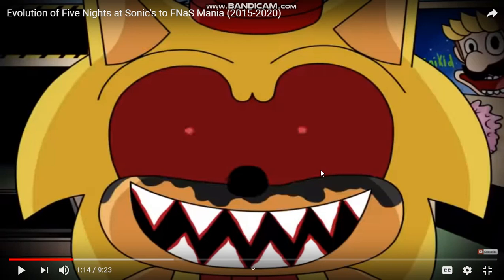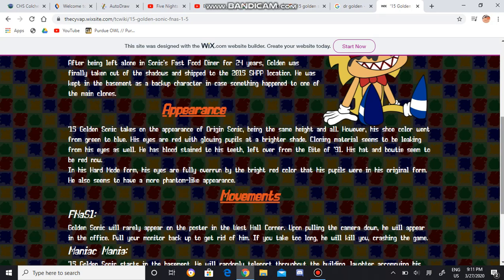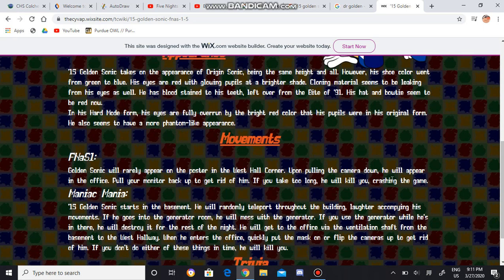So what about the AI in Five Nights at Sonic's 1? Here's how the Five Nights at Sonic's 1 AI goes. Golden Sonic can really appear in the west corner with the poster. He will appear in your office, and you have to put on the mask, or flip up the camera. If you take too long, he crashes the game. He will literally kill you.